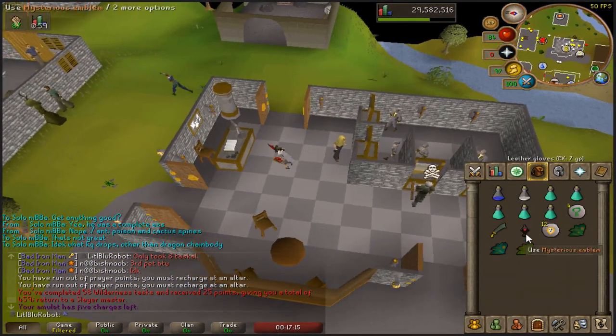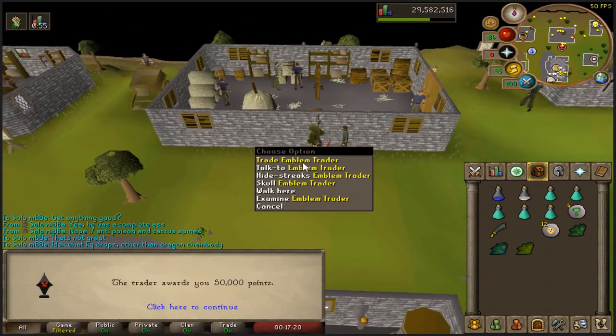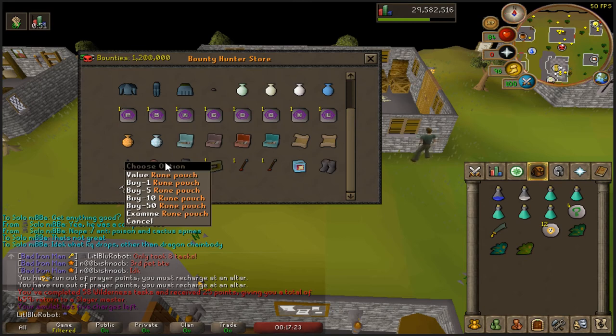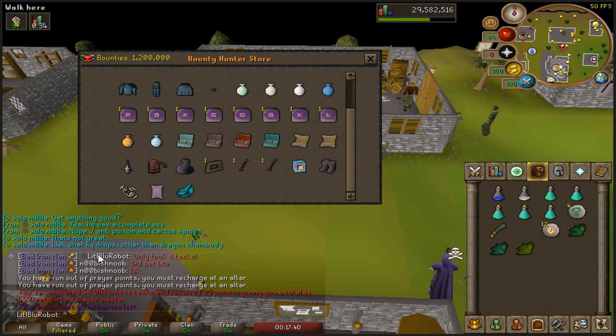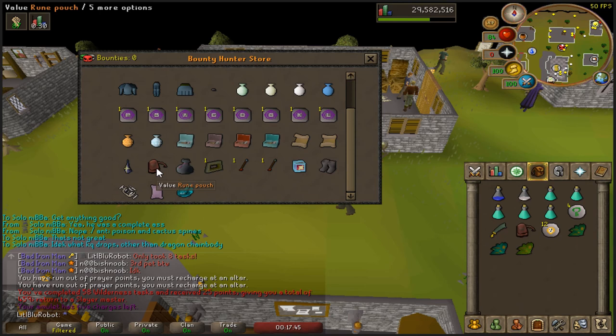I've now completed getting myself the Rune Pouch. I'm so glad. But the thing is, I'm now on 58 tasks. I kind of want to just go to 60, because the points I'll get from going to 60 will mean I can get myself a Slayer Helm and I'll have plenty of points spare. Either way, I'm buying this now.